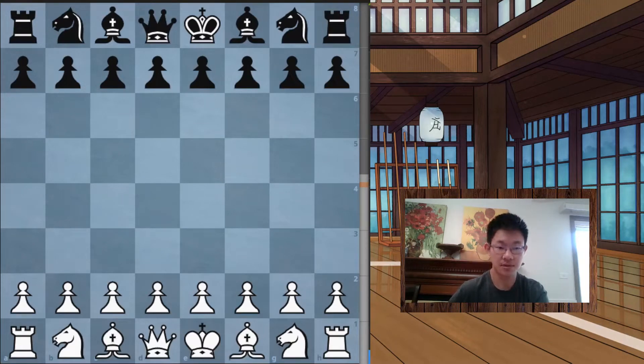In this video we're going to be talking about opening principles and basic ideas that you want to follow as you're going through the first few moves of the game. The first three are: one, controlling the center; two, developing your pieces, specifically your knights and bishops; and three, getting your king safe — which usually means castling.